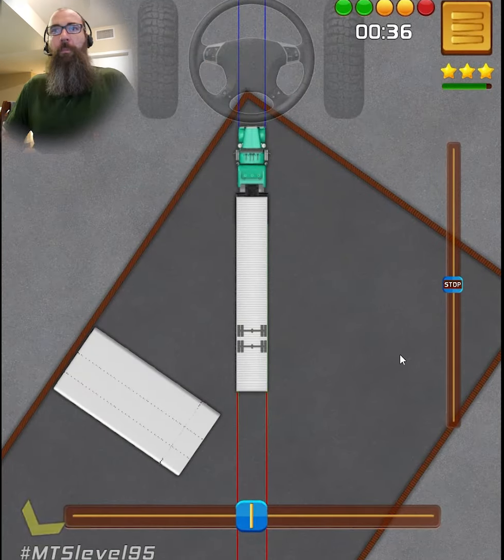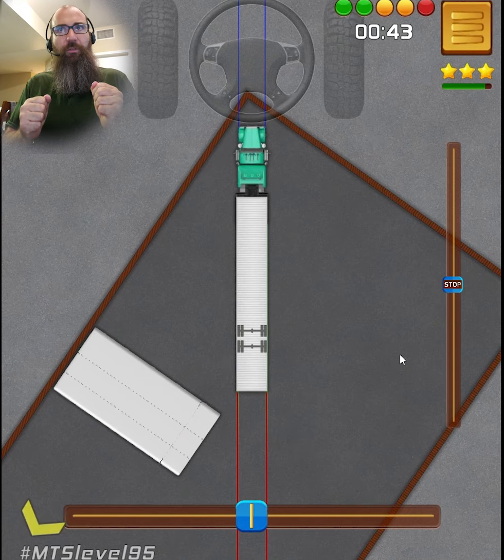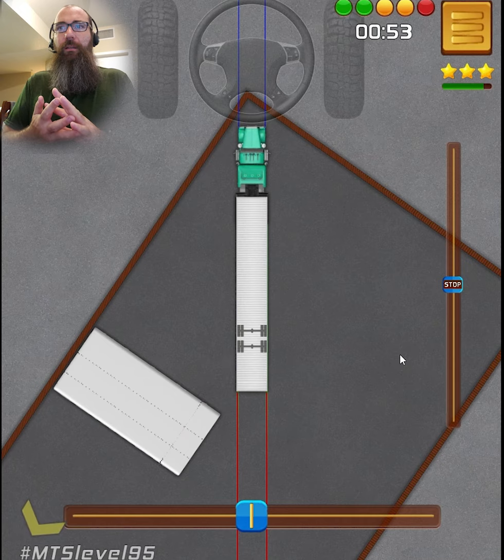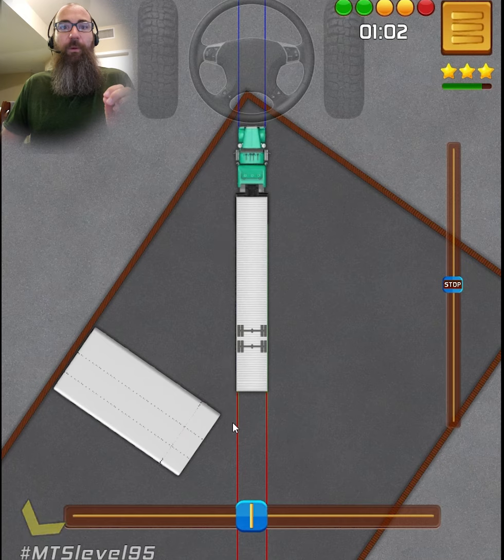Now we're going to go slow. I'm going to go over every detail of what I'm going to be doing. I'll try to slow down my talking because I know I talk really fast sometimes. So basically, we're going to do a lot of watching of this red line — where it's pointing towards — because you've got to always know where your trailer is pointing. I'm going to start backing up slowly, and then immediately start turning the steering wheel to the right, because I'm controlling the front of the trailer — I want the front of the trailer to go to the right.